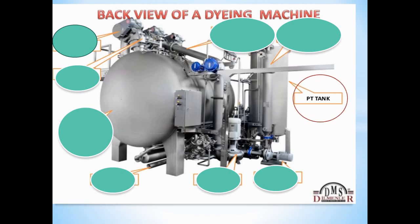The PT tank, or reserve tank, is reserved for the process procedure. The main line will use this tank as a backup. The reserve tank is used to keep the water level safe. When the machine water level is low, the reserve tank ensures the water supply is maintained at the correct temperature and volume.